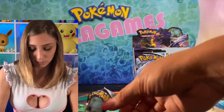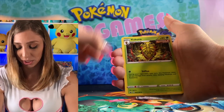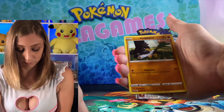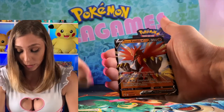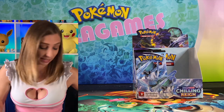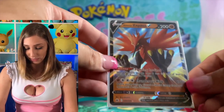Dark Energy, Echoing Horn, Karen's Conviction, Kakuna, Heracross, Pory, Farfetch'd in his revenge business, Delibird, Koffing, Ledian, and then a Galarian Zapdos. Ooh, those claws — I would not want to be touched by those claws. Some serious claws there. He's pretty cool, even as an orange Galarian bird. He's pretty, pretty cool.